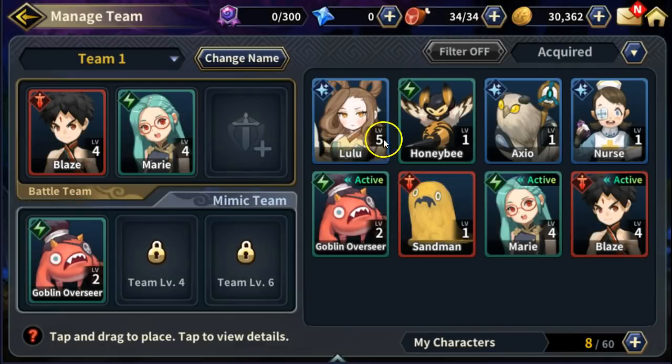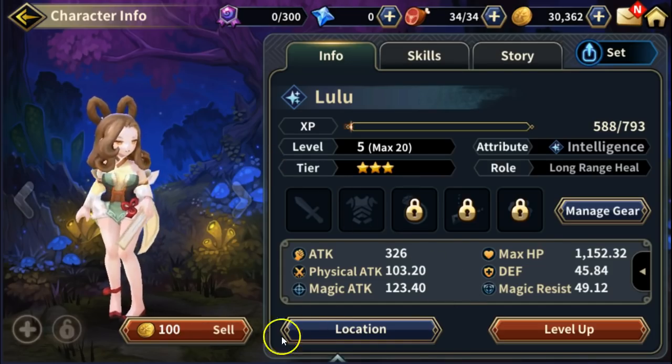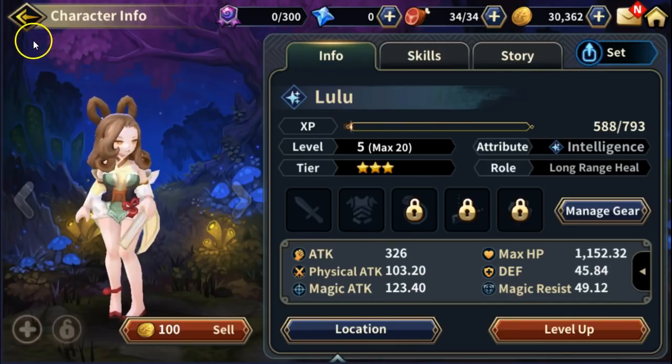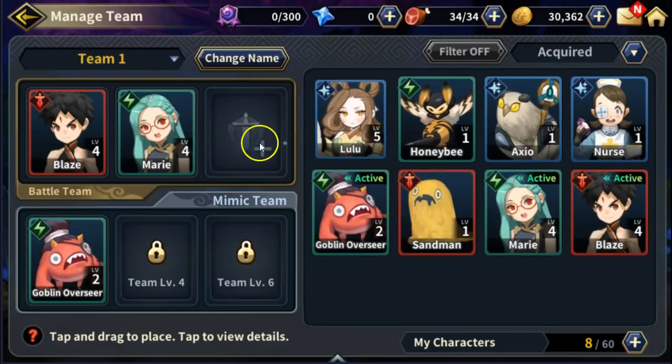The game wants us to add Lulu to the party — she's level five. We can level her up or sell her. We'll sell her away.